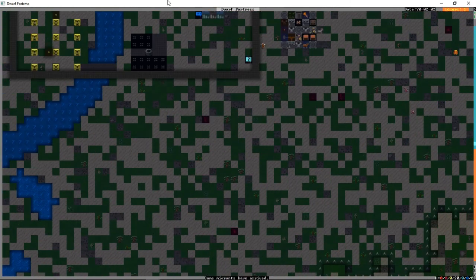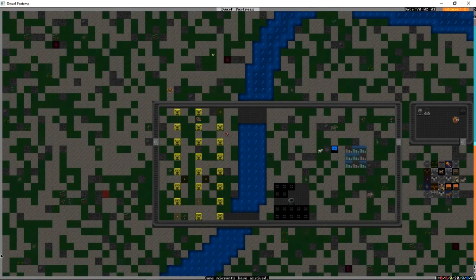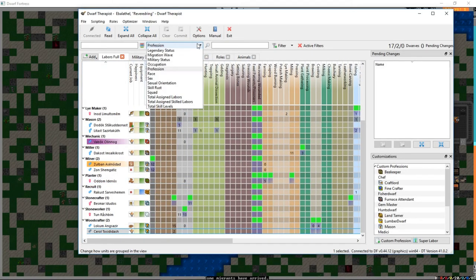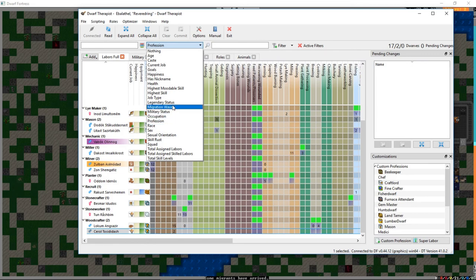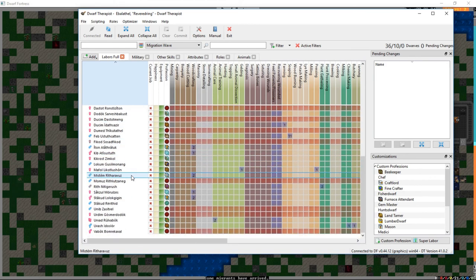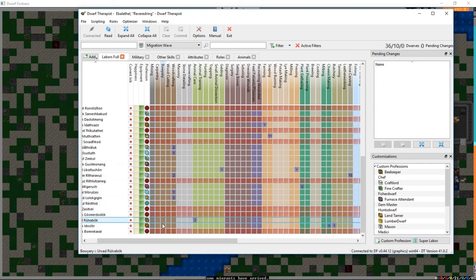Migrants! There we are — perfect timing. We're going to bring up our dwarf therapist and go back to migration wave. We got 27 — holy crap! Things just dialed up to 11 for us. We went from 19 dwarves to 36, and it looks like quite a few are children — eight children. So we're up to our limit of 10 out of 100.